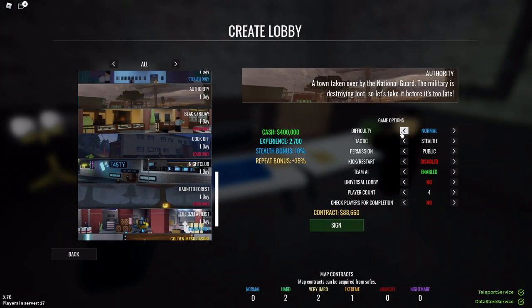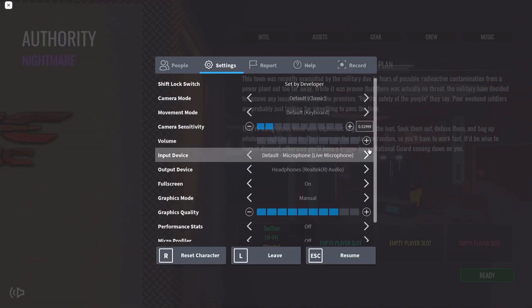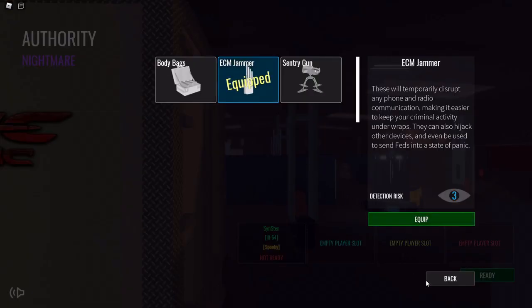Let's just load into Authority — Authority, Nightmare. Okay, we've loaded in. This is what you want. P90, there we go. There's our gear. Make sure you have the ECM jammers.